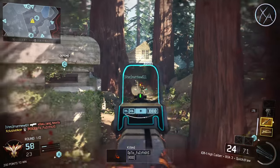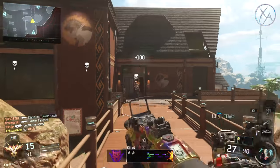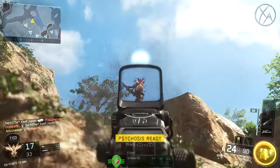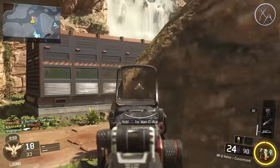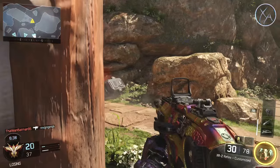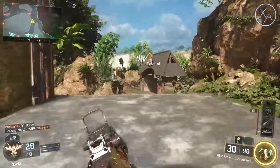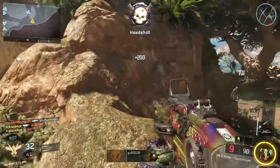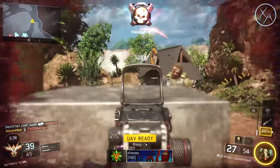Next up we have the burst guns, and these are the XR2 and the M8. I would still recommend using high caliber in core game modes with both of these guns. With the XR2, I usually aim about neck level because there is a small amount of vertical recoil that kicks you up into their head. You don't have to worry about flinch as much with burst guns because you deal all your damage at once. With the M8, which has almost no vertical recoil, I pretty much aim directly at their head in core game modes, and actually in hardcore as well.